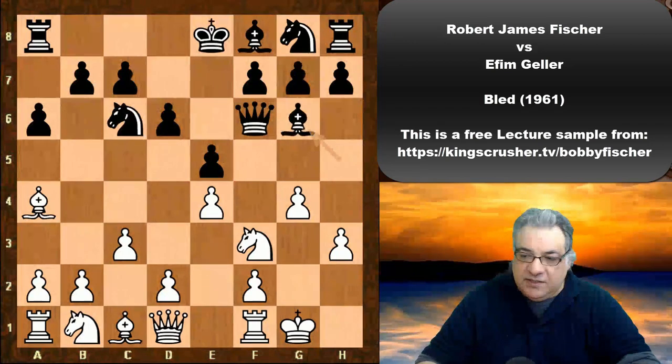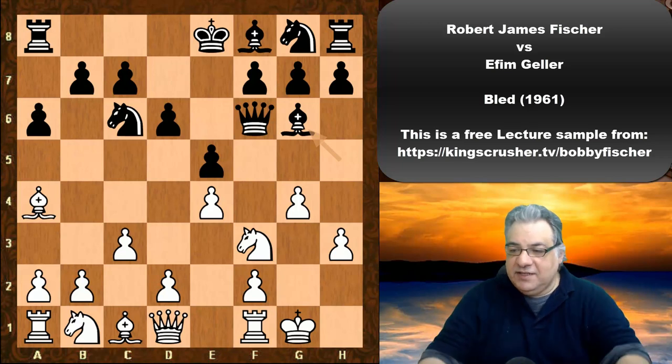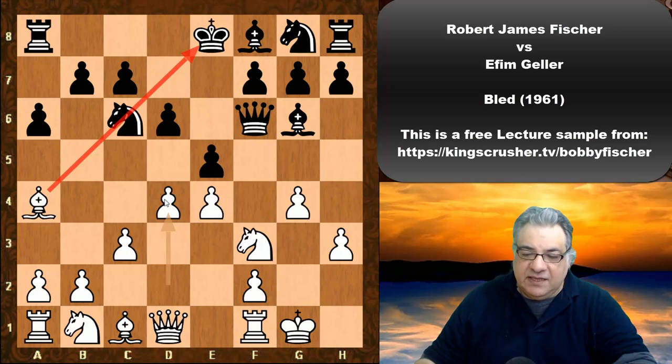Bg6, and now Fischer plays a very energetic move. Can you guess — five seconds — what would you play with white? Okay, d4. The fight for central control is very evident in this game. With that absolute pin there is already pressure mounting on e5, and this accentuates it even at the cost of a pawn.